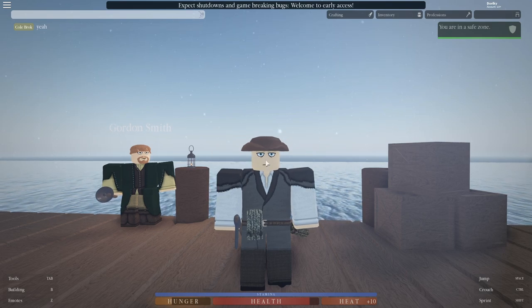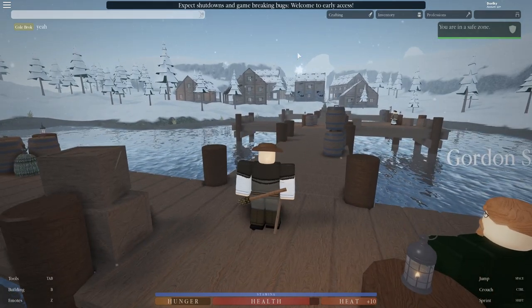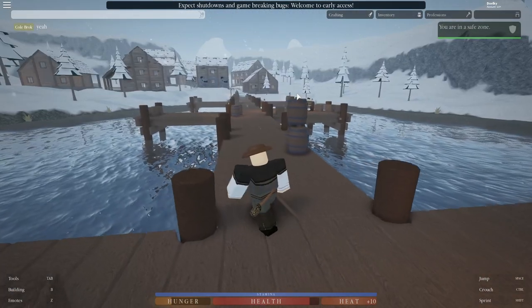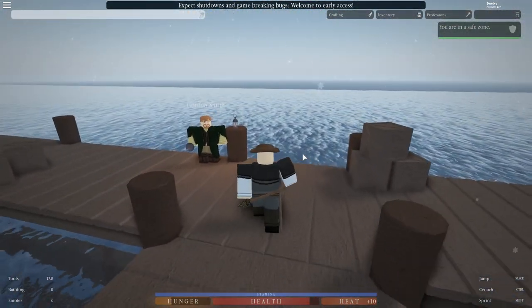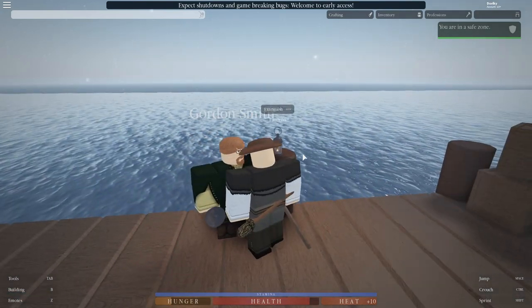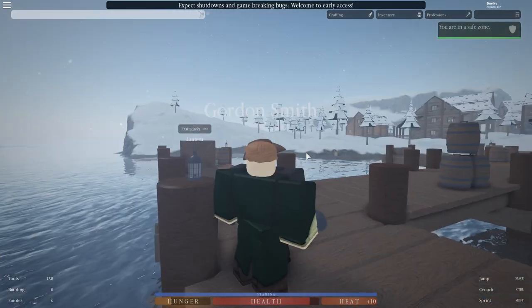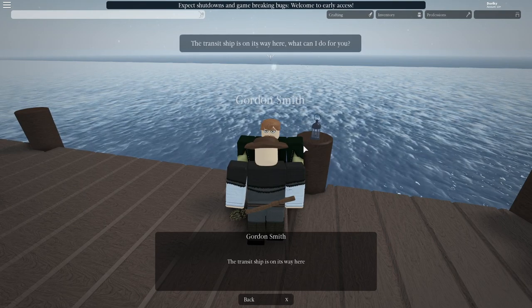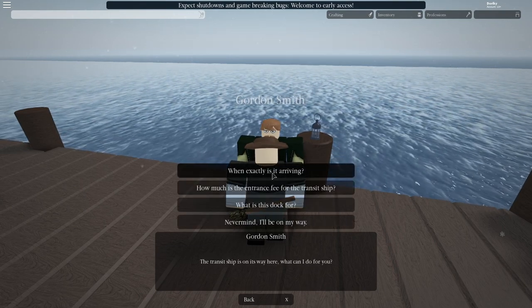Today I'm going to be showing you guys how to fish. First thing you've got to do — your spawn is right over here where my mouse is. You're going to come down to this dock area, walk from there and down into here, and this is where you go to Gordon Smith. I'll extinguish that — I guess they don't need that on right now. Hold E to talk: the transit ship is on its way here. 'What can I do for you?'